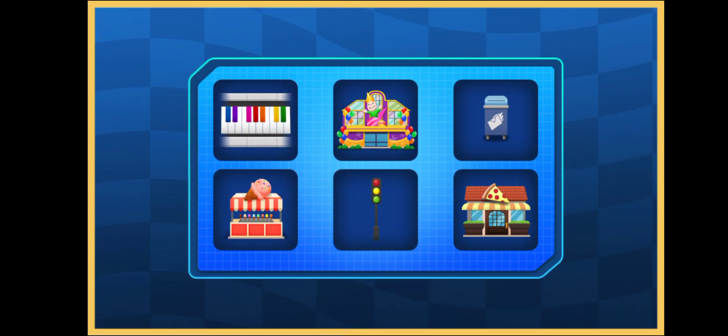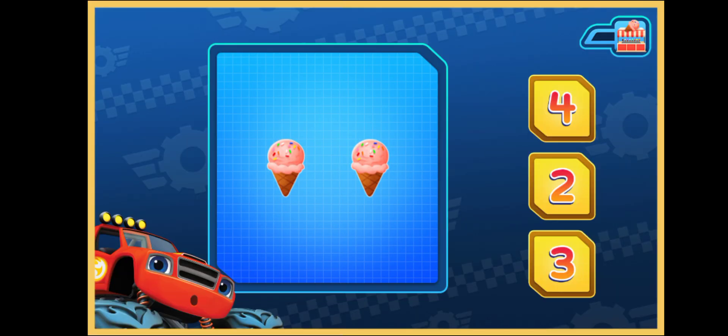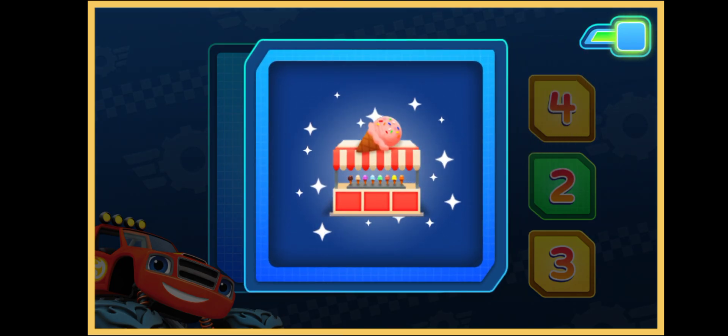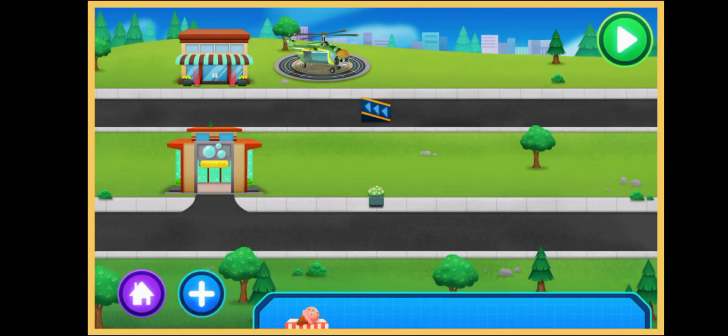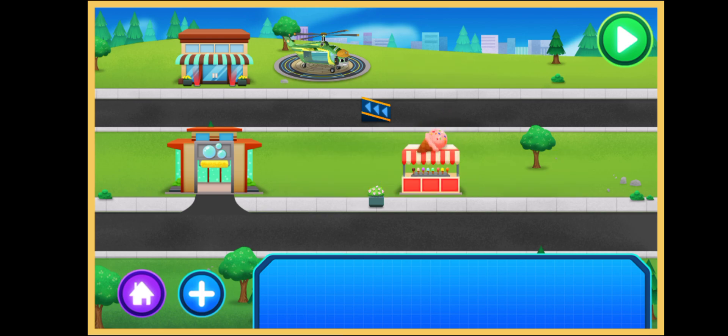Add more. Tap to pick something new to earn. Ice cream shop. How many do you see? Correct! We have two ice creams. This will look great in Axel City. Ice cream shop. Wow, that looks great!